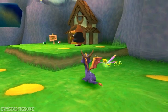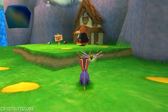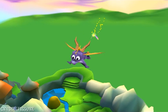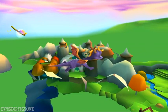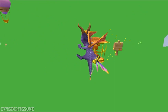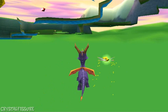Hello everyone, Crystal Fissure here, and welcome to a new series — it's none other than a Spyro 3 hacking series. I just pressed the L1 button and I'm now flying super high. A code will be provided in the description showing what I'm doing. I'm going to be utilizing the moon jump hack to do a wide variety of different tricks and stuff like that.